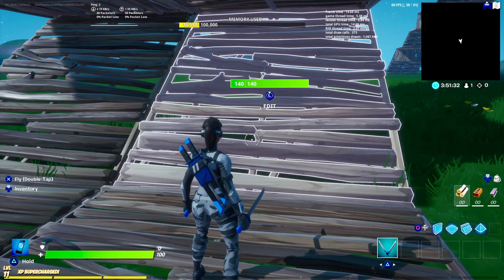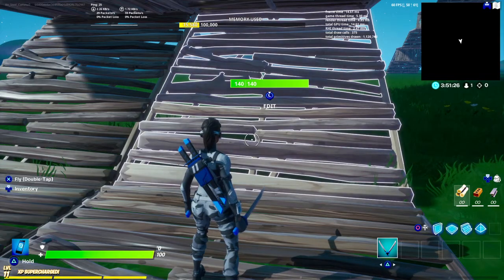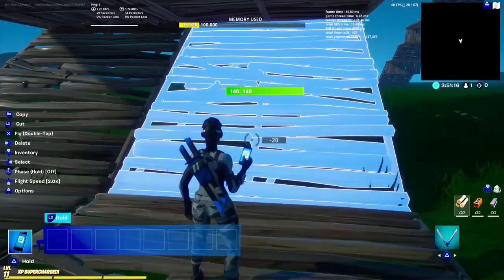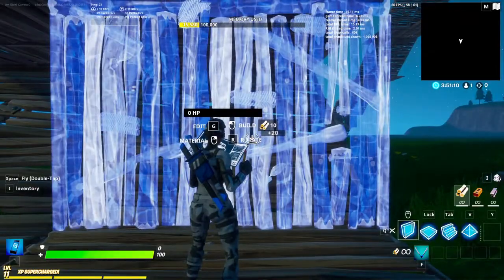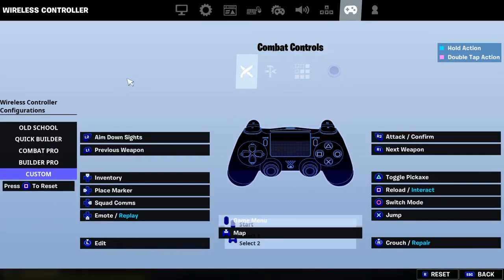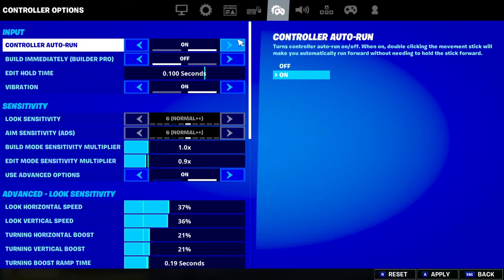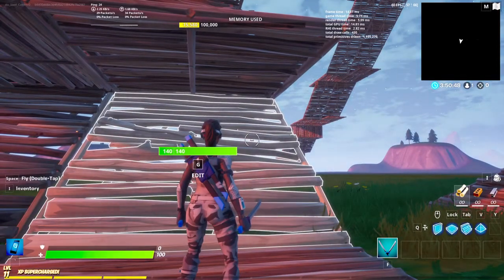Hey guys, today I'm doing a two-in-one video. The first thing is how to edit fast on keyboard and mouse. I'm doing this on PlayStation using keyboard and mouse on console. Here's proof — you can see my keyboard and mouse, and if I press escape for my settings, there's settings for keyboard and mouse but also controller stuff. That's the proof.